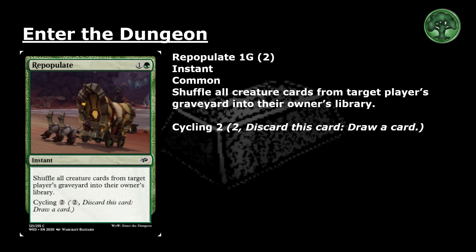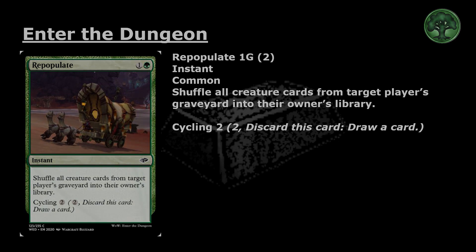Repopulate: 1 and a green for a common instant. Shuffle all creature cards from target player's graveyard into their owner's library. Cycling for 2 — pay 2 and discard this card, draw a card. This card is a reprint.